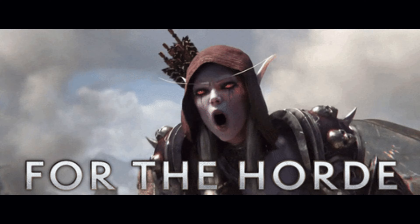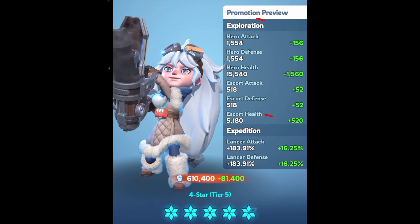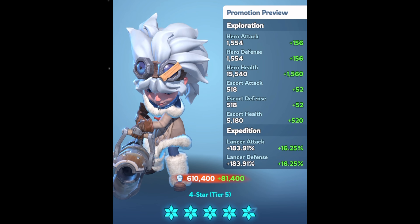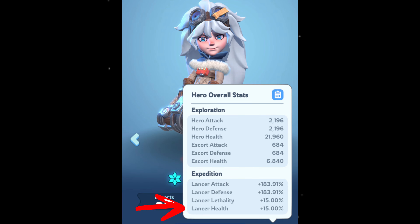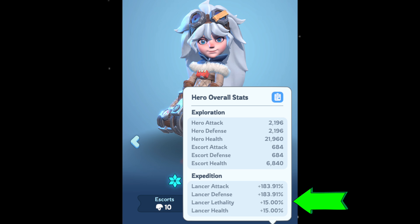Finally, let's talk stats, since gears are directly connected to them. Whiteout Survival features various combat stats that influence your battle performance. Troop attack directly determines the damage your troops deal to enemy units — higher attack means more punch. Defense reduces incoming damage, making your troops sturdier and more resilient. Health represents the total hit points your troops can withstand before being defeated. Lethality bypasses enemy health and directly increases damage dealt — it's the percentage chance to land a critical hit and also has a chance to burn a percentage of the enemy's remaining HP.